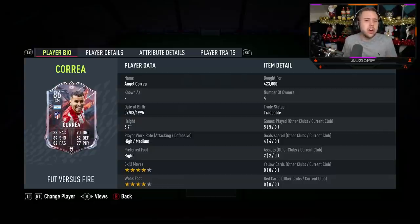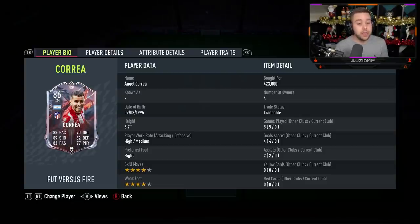If we're comparing him to his gold card, we are looking at a plus 3 to pace, a plus 3 to dribbling, a plus 6 to shooting, a plus 4 to passing, a plus 3 to defending, and a plus 3 to physicals as well.